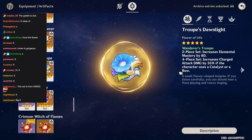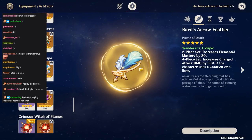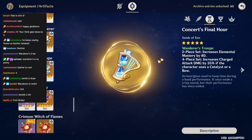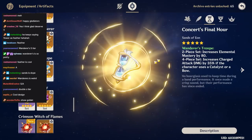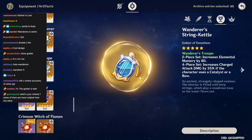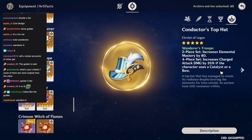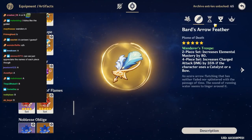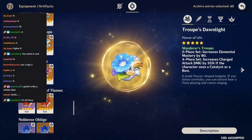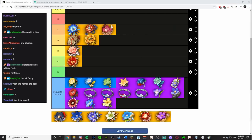Wanderer's Troupe: the flower is just blue, whatever. The feather looks fancy and pretty cool. The sands looks like a harp — a music instrument, sure. The goblet is a 'string kettle' — what the fuck is a string kettle? The crown hat is pretty cool though. Apart from the flower, the rest is kind of nice — I like what they're going for, it's like a concert theme with music stuff. I'm going to A it because I like what they're going for.